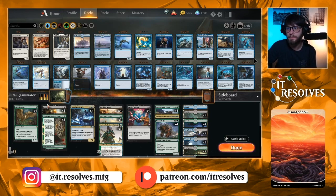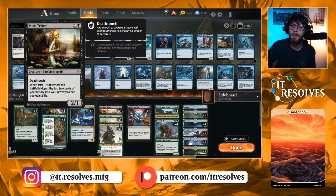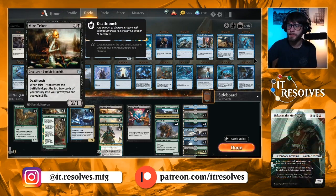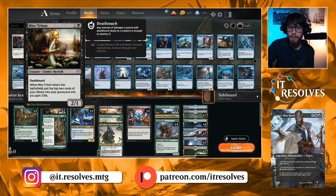The way we do that is through a mixture of ramp with the Gilded Goose, but then a lot of graveyard interaction. Mire Triton is a two-drop that puts the top two cards of your deck into your graveyard and gains you a couple of life. It's also a great early game blocker — just an all-around great card in Standard right now.